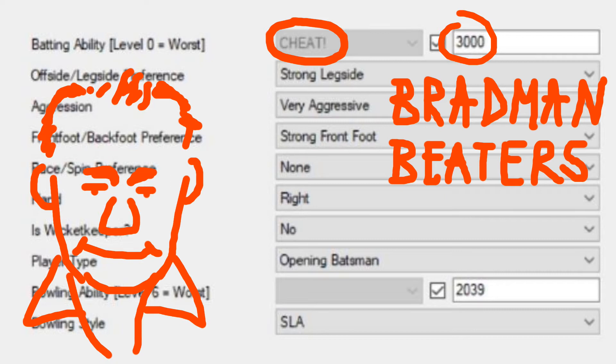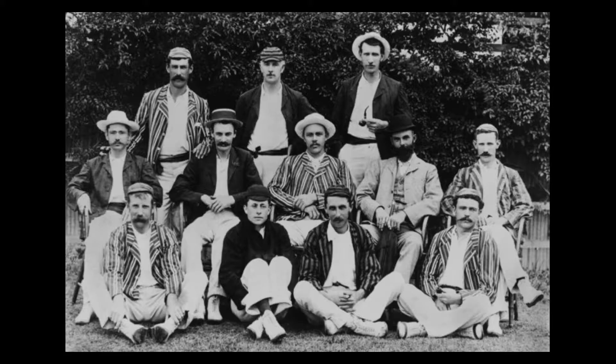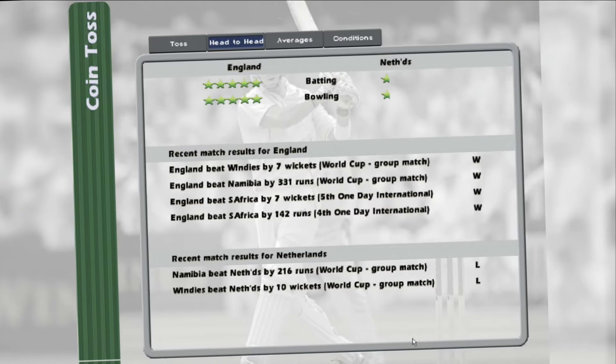This means the only way they can be prized from the wicket is if they are run out. In every other way, they are completely infallible. Who could be the most unfair opposition? We're going to be pitching the greatest team that never lived against a team of internationals still playing at the age of 75 — The Netherlands Pensioners.